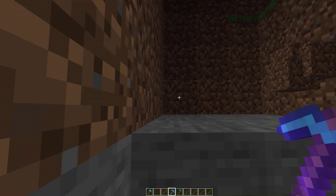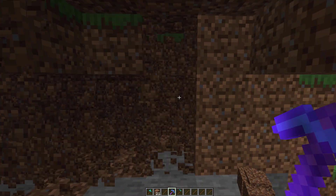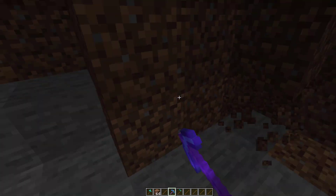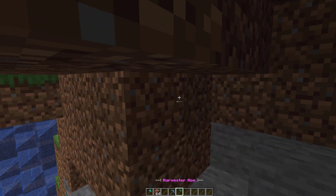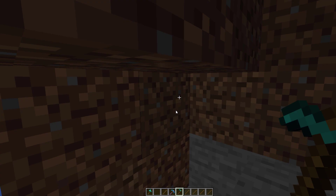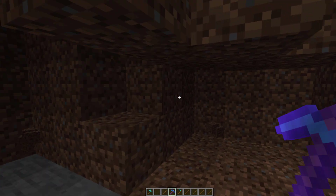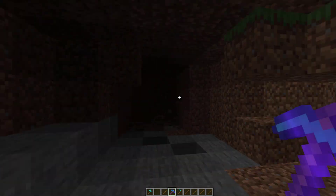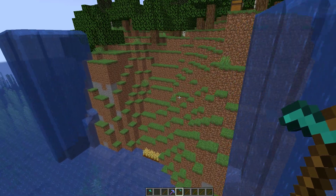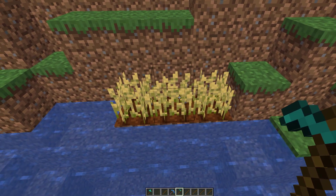For the tray pickaxe, this is going to break dirt and netherite. If I just click around here, you can see all the dirt is going as long as I am actually clicking some dirt — it gets rid of it. There's also a similar one: the trench pickaxe, which gets rid of a three-by-three block in front of me, as you can see.